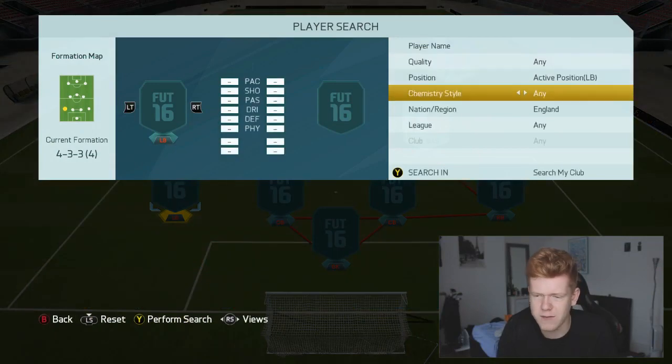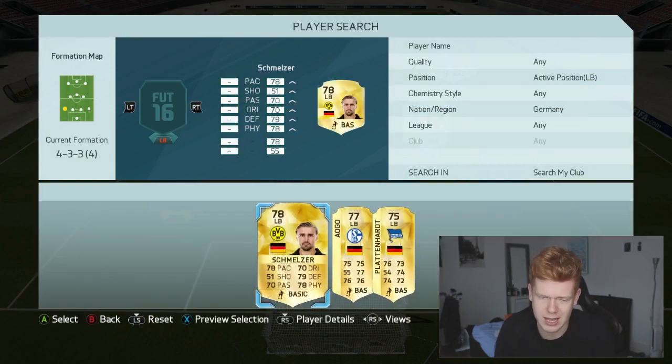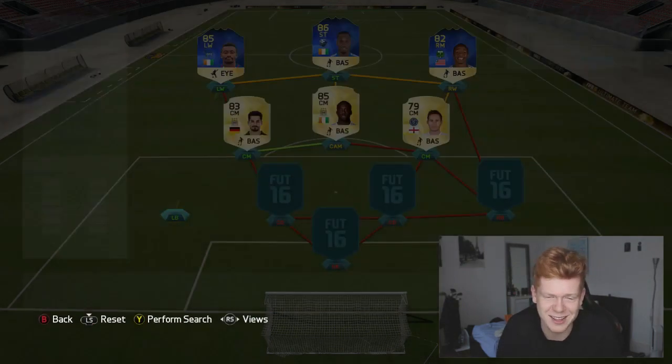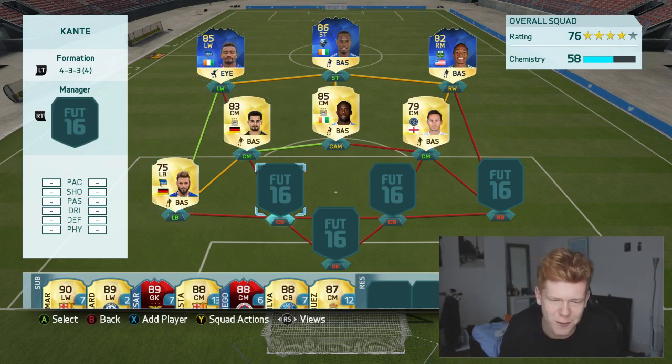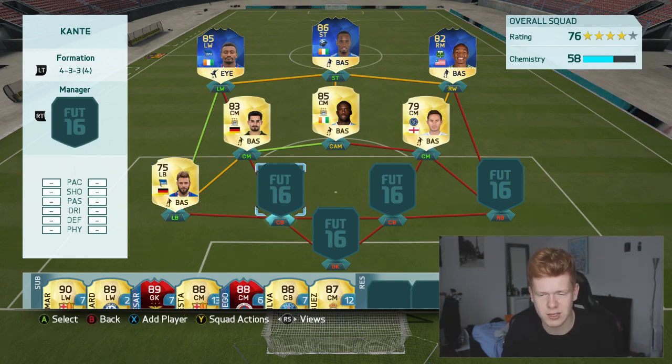For the left back we have got another Bundesliga player — the final Bundesliga player in this team actually — and it's the German left back. You guys know I can't pronounce names, but I think it's Plattenhardt? I'm sure you guys will agree that's a pretty hard name to pronounce. He looks like a very solid fullback and I'm quite excited to use him. He did have a silver card originally and this is an upgraded card, which is pretty interesting.